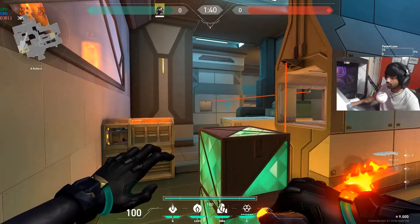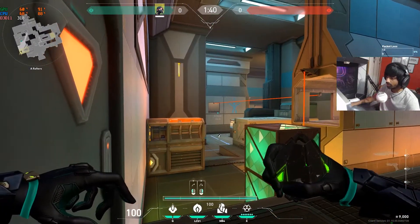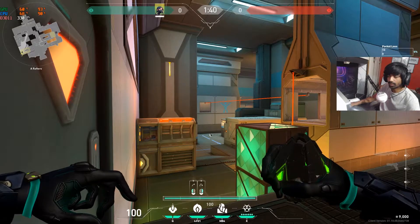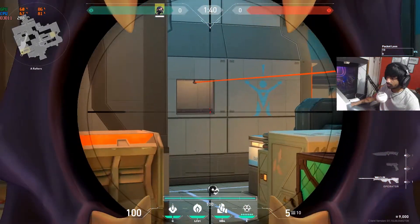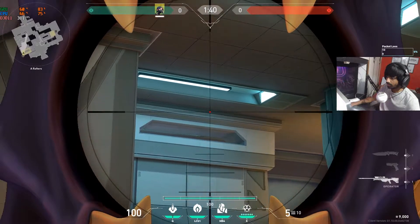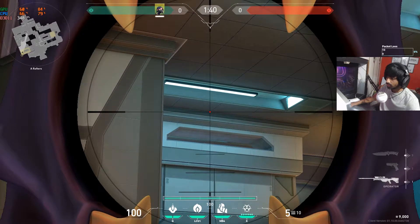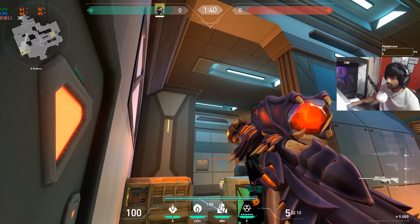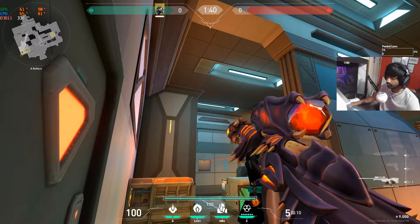For the next one-way spot, come to the same corner, align yourself here, take your poison orb, and aim your crosshair onto this edge. Move your crosshair straight up until you see the green wall meet the ceiling panels — aim just to the left side of that line.